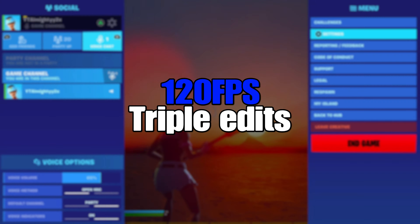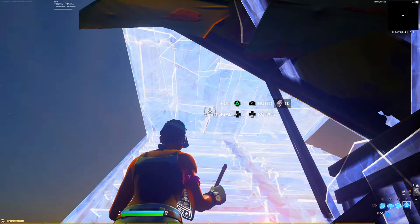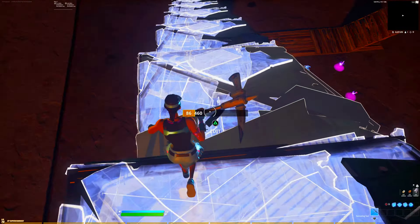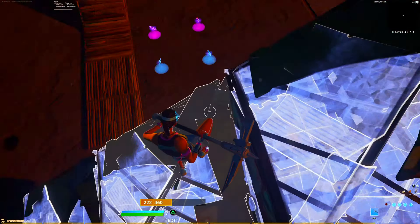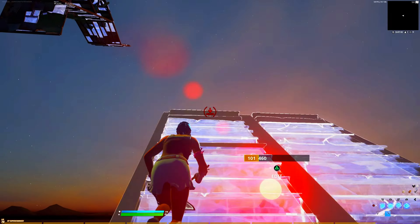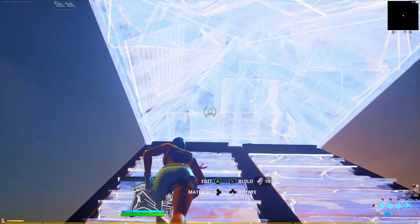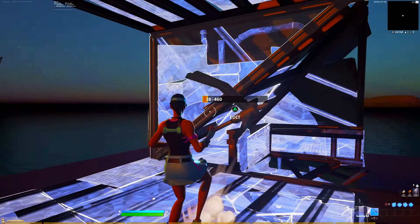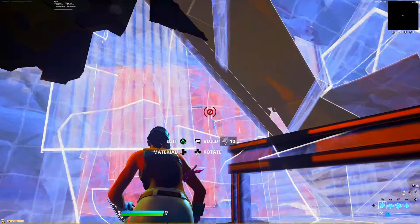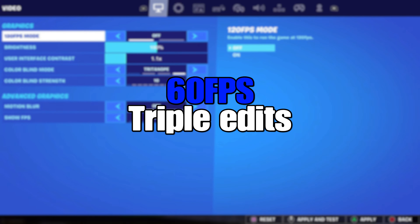Now on to triple edits at 120 fps. Keep in mind I just got on so it won't be perfect. We did two in a row — one, two, three, four, five pretty much without major issues. I messed up a bit since I just got on, but it's pretty consistent. Now let's switch to 60 fps.